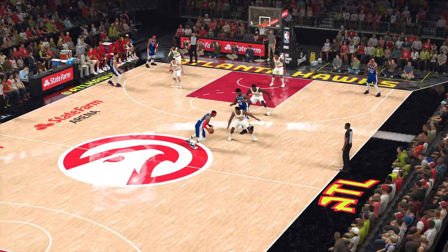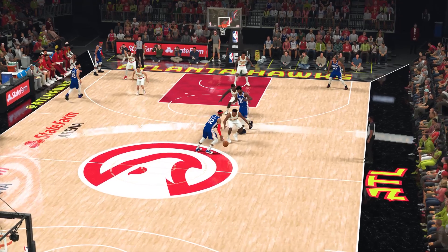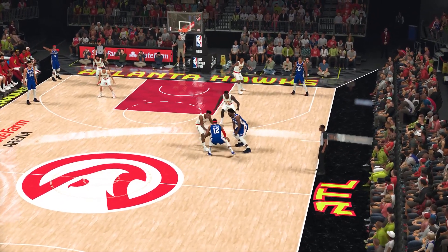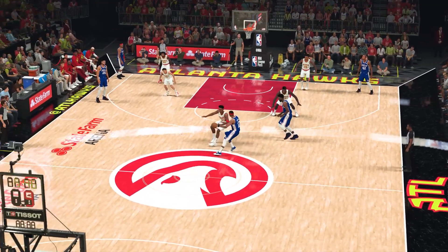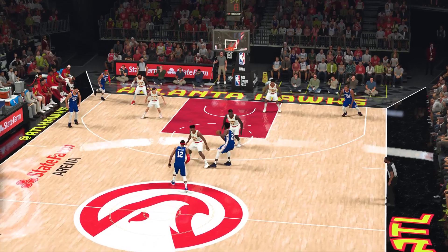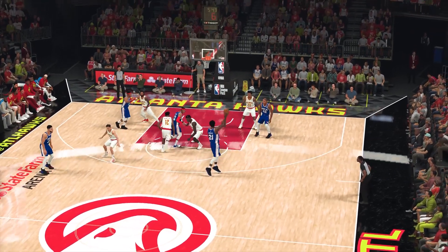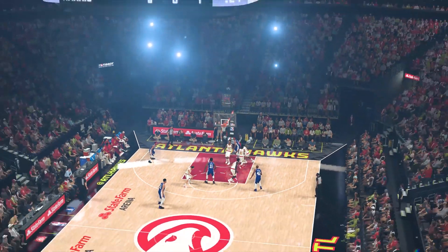Recognition by the defender — I have been running pick-and-rolls pretty much most of this game, and I love how the defender recognizes this. This is late in the game; I believe this was the third quarter. He kind of blocks me off, so I have to change things on the fly. I get it to Joel Embiid, I see Tobias Harris, and I throw it down into him.